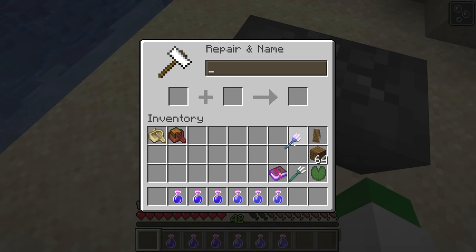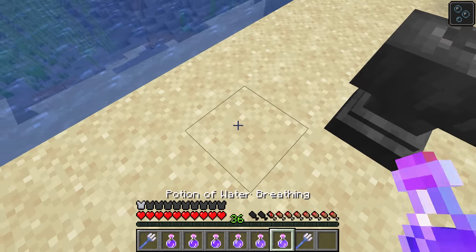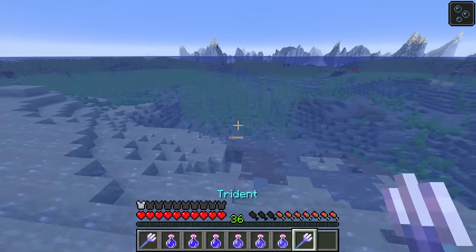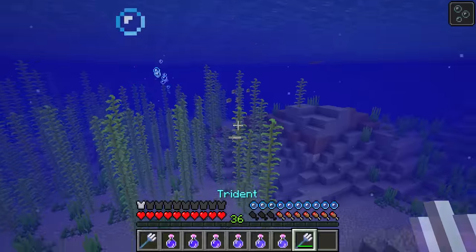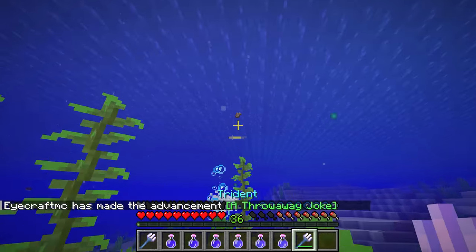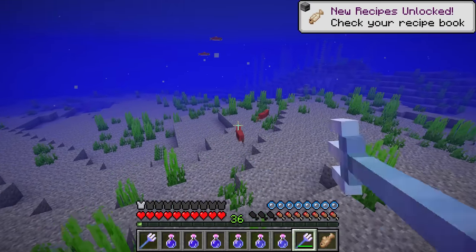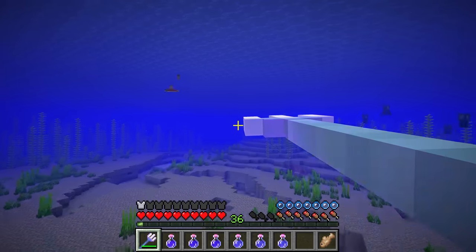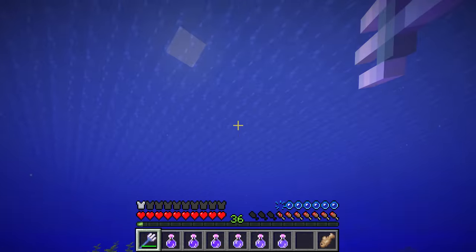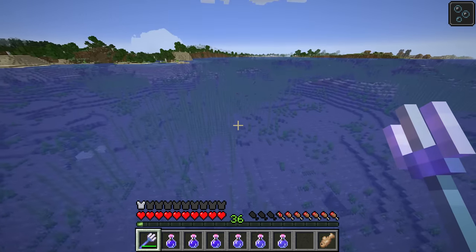As well as that, a Loyalty or a Riptide Trident are both really good tools if you want to be exploring the ocean. These are obtained from Trident Drowns. Loyalty is great as you can throw it at an enemy and it'll come back to you, and also if you have the Impaling enchantment on it, it does extra damage for mobs that are in the water if you're in Bedrock, or for aquatic mobs if you're in Java. The Riptide Trident is awesome for traveling really quickly through the water and also being able to fly up above the water to get a better view of what's around.